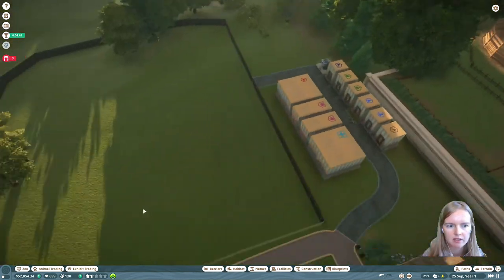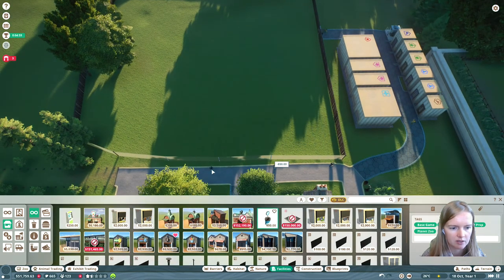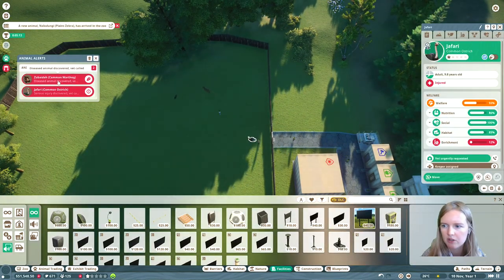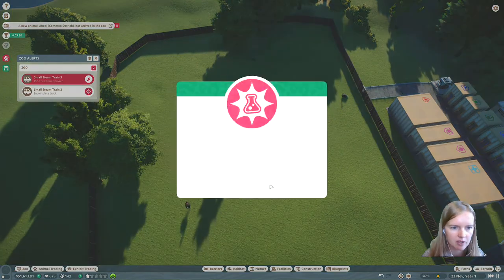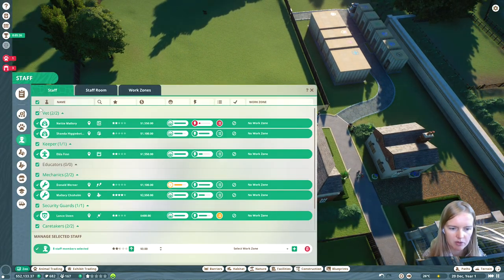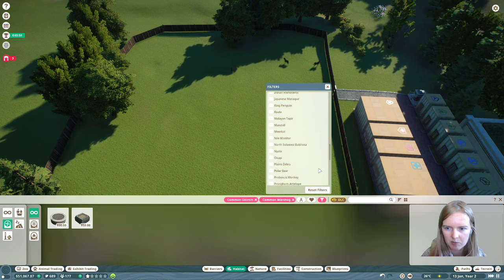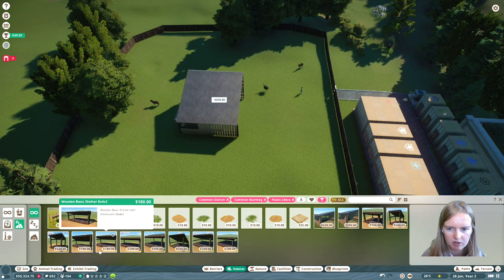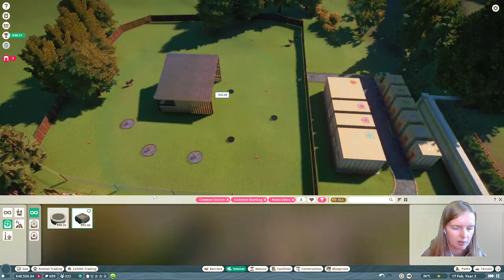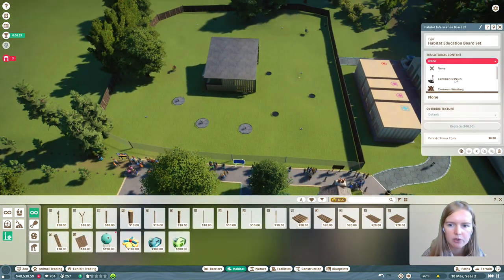This huge habitat enclosure will be for the savannah animals - the warthogs, the zebras, and the ostriches. Make sure you get some interesting animals in this zoo. The first time I failed this one on the hard level was because I got just the cheap animals, and that's not helpful because you won't reach the necessary amount of guests. Animals like peacocks are super easy, but they won't add much. Yes, they help you achieve your habitat species objective, but they're not going to help you get enough guests to achieve the gold star.